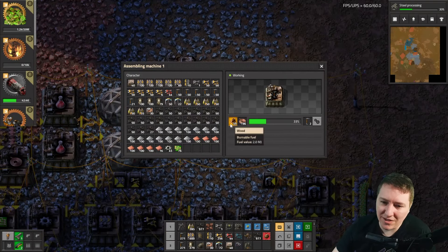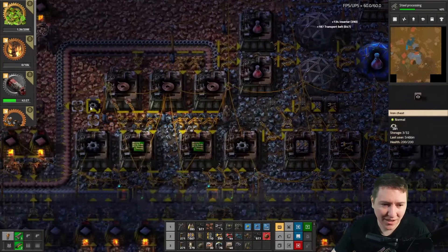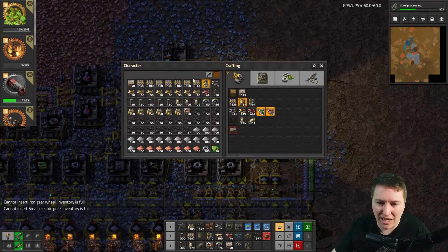Power lines. If you still have a ton of wood, let that sit there and cook. Pick up everything out of these boxes — everything you can for gears, everything you can for chips, everything you can for belts. Your inventory should be absolutely loaded.